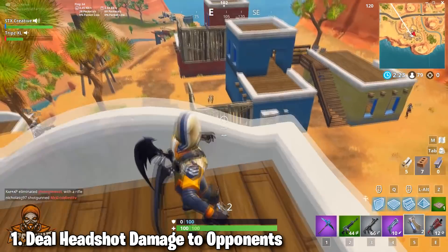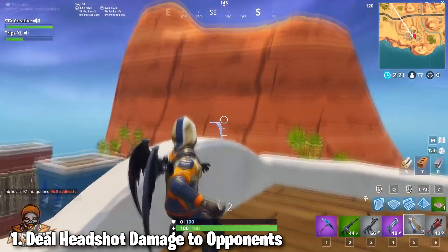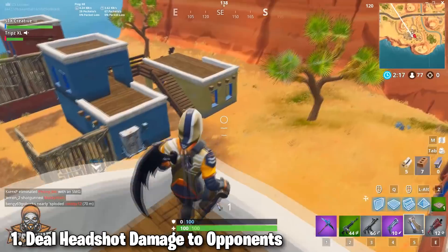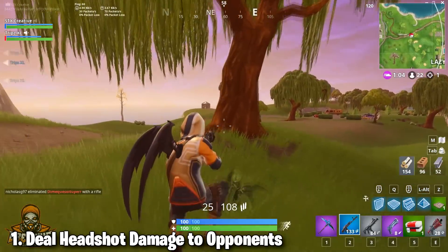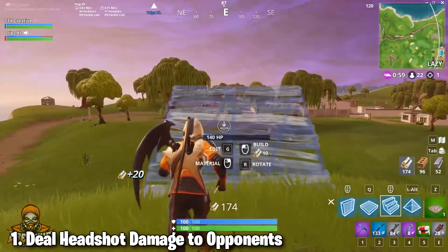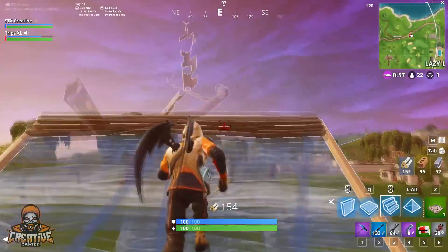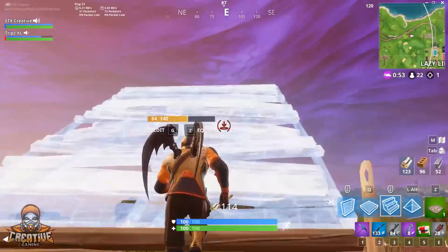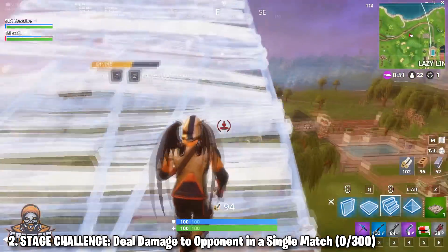Deal headshot damage to opponents. The easiest way to do this is to go into a Team Terror match and just go get headshots, preferably with shotguns because that's the easiest way to get headshot damage — it does so much damage when you hit people in the head. It'll literally take you no time at all. It's a challenge you complete while normally playing the game, so you really don't have to worry about it too much — you'll probably complete it anyway.